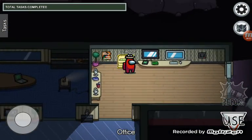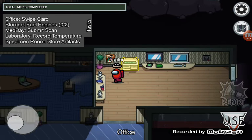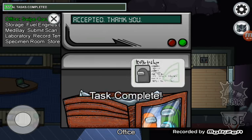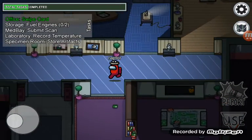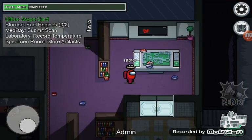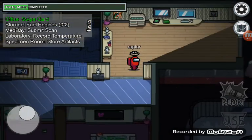Okay, so next — here's the funny thing about the admin card swipe. The admin card swipe is usually in admin, but in the Polus map it's in the office. I don't know why Innersloth decided to move it to office instead of admin. For that reason alone, I actually used to confuse admin with office.